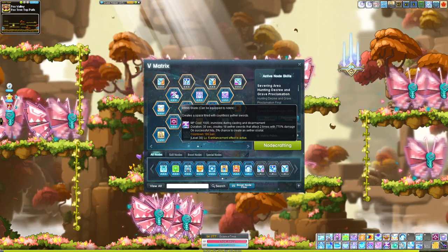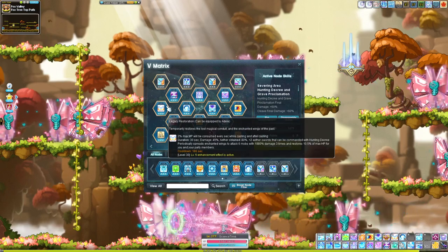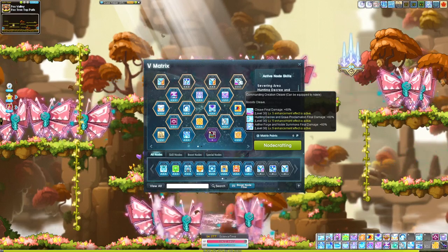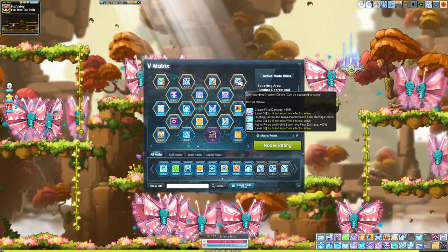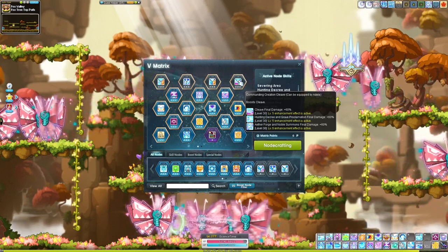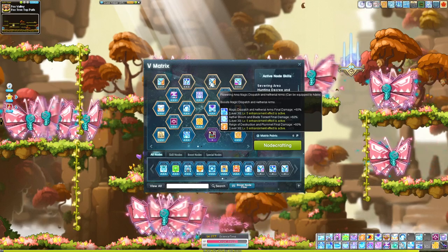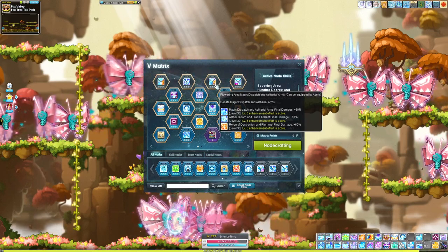Now you're in Arcane River — good job. Here are your 5th Job skills. Infinity I'll use when I'm looting. Storm I'll use when looting. Ruin I'll use whenever. Legacy Restoration is more of a bossing skill. Your trinodes are going to be Cleave, Hunting Decree — which is the flying swords — and Aetherforge, which is one of your class toggles that increases its damage quite a bit. Most of these skills boost other skills too: Aetherforge does Noble Summons, Hunting Decree does Grave Proclamation.